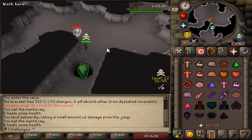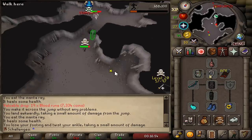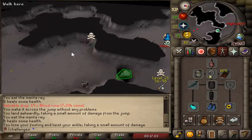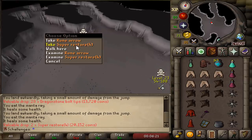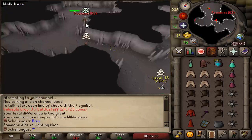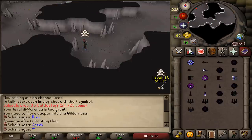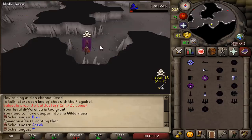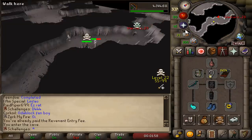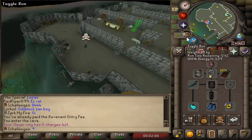Back in the rev caves — a PKer peeked! He's running for me! Wait, where is he? Is he coming for me? He stole my orc kill. Super Restores dropped — that's a big drop because I can't make them yet. He's coming for me, that Stagma guy! A level 30 just joined my world — this is a hardcore. He hopped. I thought he logged in on another account! He was a rev killer, and I thought he was a PKer — I panic teleported!